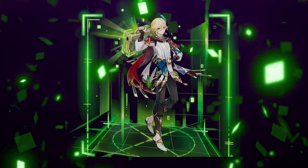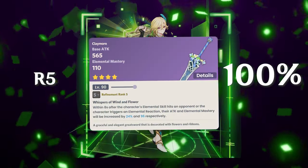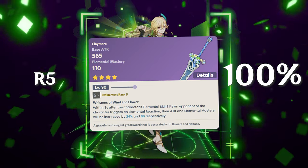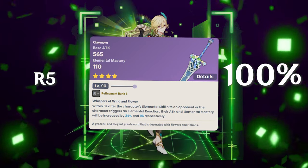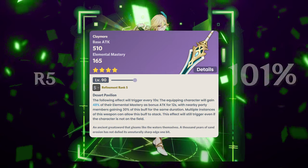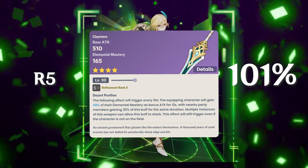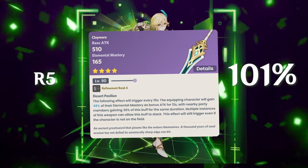Instead of elemental mastery being wasted, now Kaveh will be proccing some blooms and benefiting from it. The baseline is the R5 Mailed Flower — it gives elemental mastery and attack, making it a nice weapon if you participated in its event. Right next to it is the Makahara Aquamarine, for the same reasons: elemental mastery and attack.